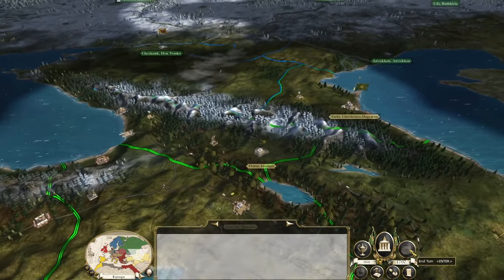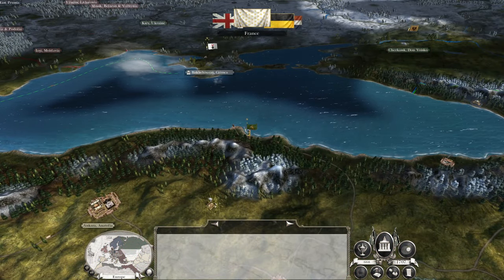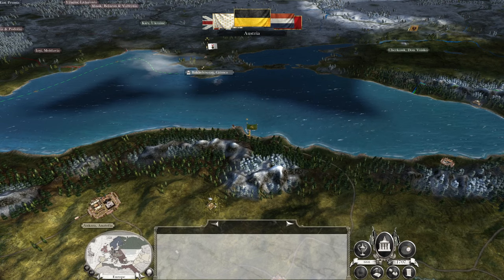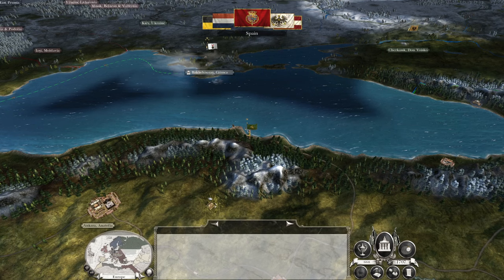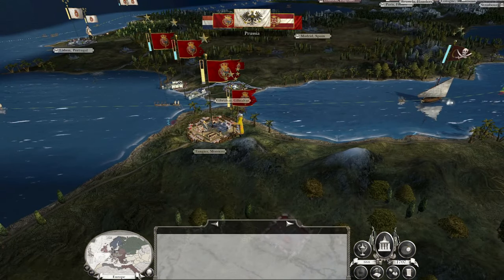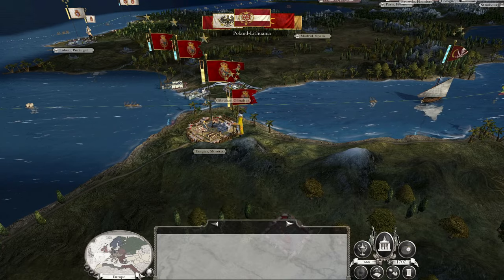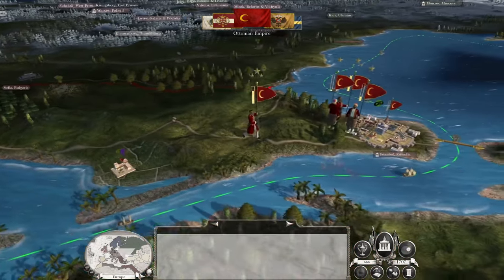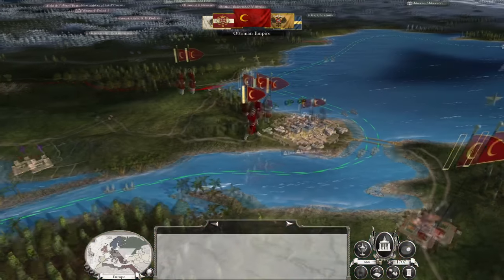Let's end the turn. If we can kick the Ottomans off our territory we'll have secured the Middle East — that will be enormous. Then we can just spend some time upgrading our economy and tax-related buildings. Hopefully they don't cross.